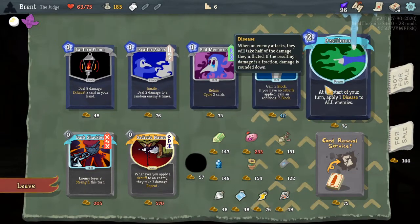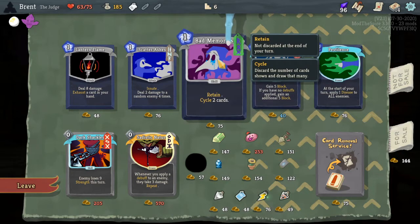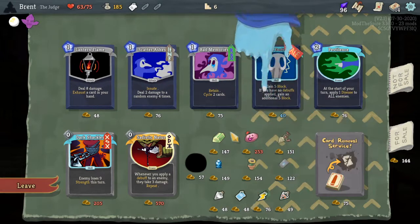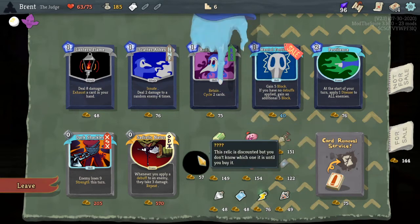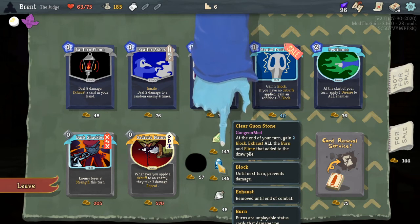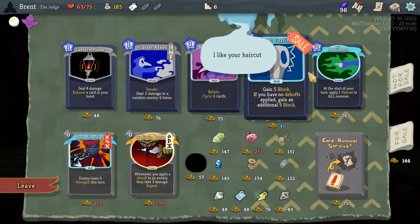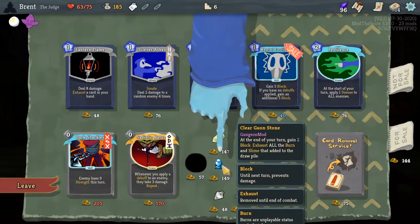One eighty five gold. Pestilence could be good but let's look at the other ones. Five block — if you have no debuffs, apply an additional five. Retain, tackle two cards. Turn it away four times — eight damage, scales with strength, and it's innate. We don't need another Lantern Flame. Two points of regen max eight — an eight combat explosion deals 100 damage to all enemies. Orichalcum is really good. Also really good. Out of these two, this is guaranteed two block and this will keep our hand clear. Let's do it.